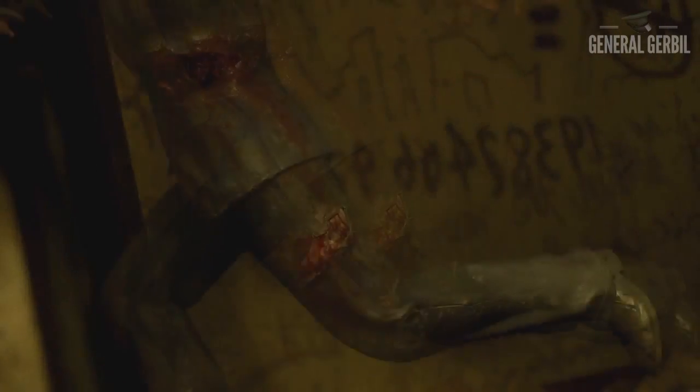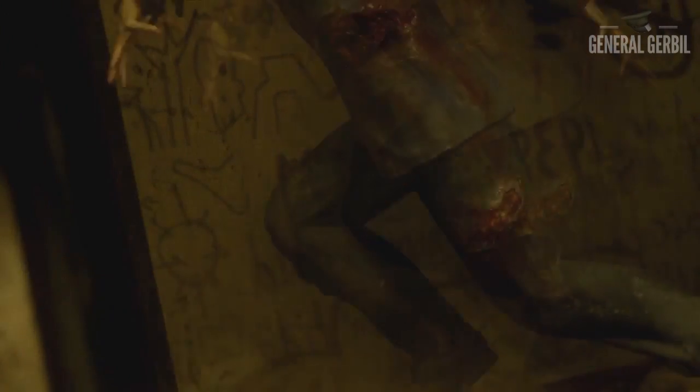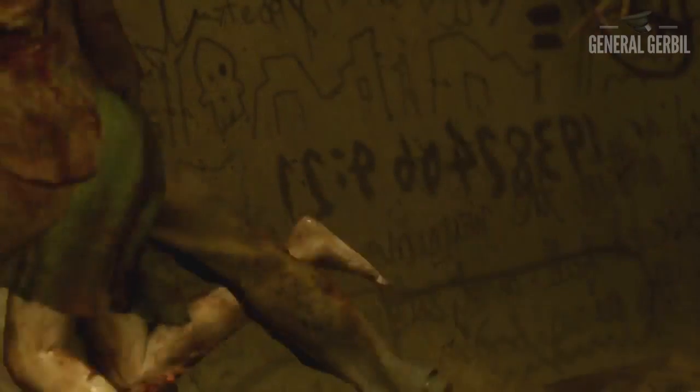Then we have the infamous Verrückt wall writing, which everyone tried to decipher back in the day. Once Verrückt came out we didn't have Shi No Numa where the story really started, so nobody knew what it meant and we spent ages trying to decipher it. I believe this is in the room where speed cola is in the original Verrückt. It's going to be fun to look back at that wall and see if they've changed any of the writing or added to it.